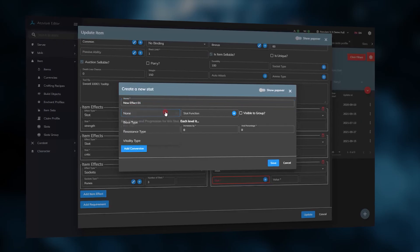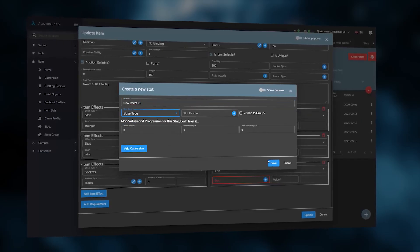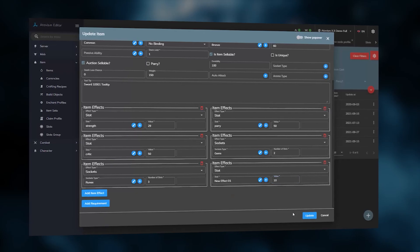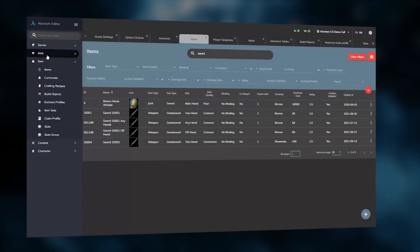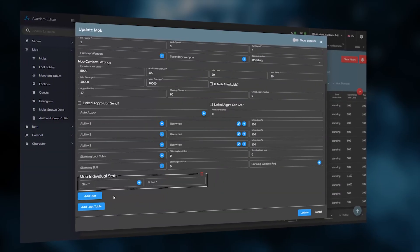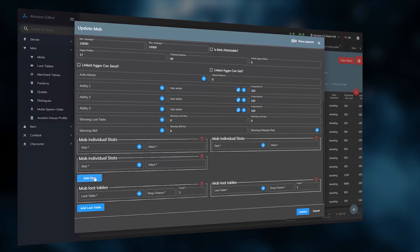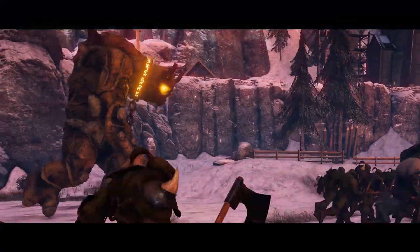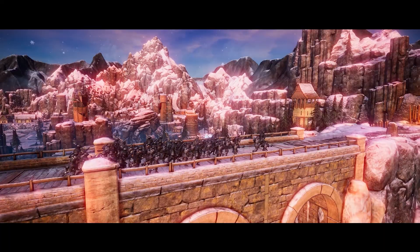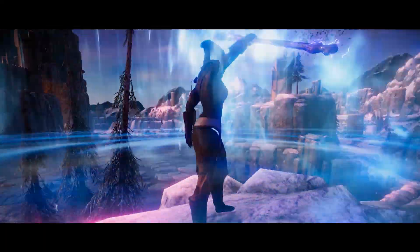An easy-to-use panel lets you set hundreds of parameters and attributes, giving you thousands of possible configurations out of the box without the need of writing even a single line of code. All of these features are possible with Atavism, a true game-changer awarded by Unity as an insanely advanced MMORPG platform for Unity.